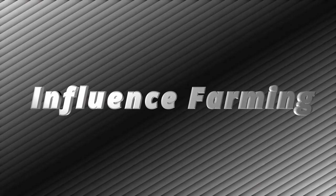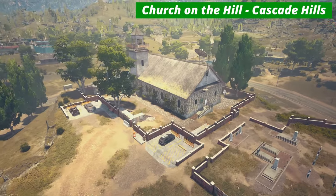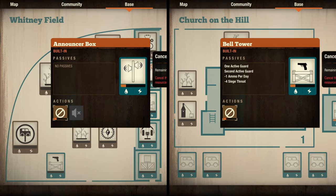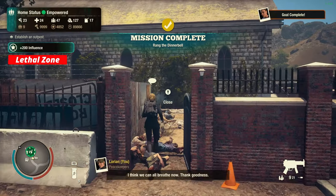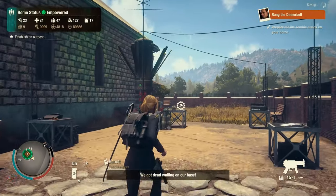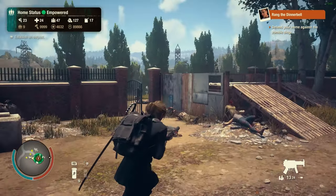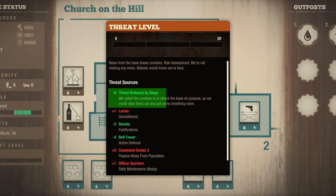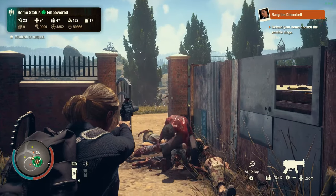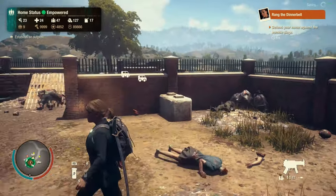Now let's learn to farm influence. Number one, the dinner bell sieges. If we are in Whitney Field or Church on the Hill, we can start the dinner bell sieges one after another to easily farm 200 influence for each siege. Some players will recommend getting the Haven device but it won't be necessary. Only the first siege may be longer, but once it is over, it will temporarily provide negative 8 threat reduction so the sieges will only be one minute long from the second one, which will not include any ferals and juggernauts.